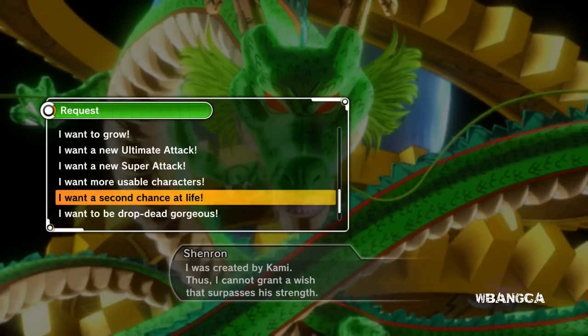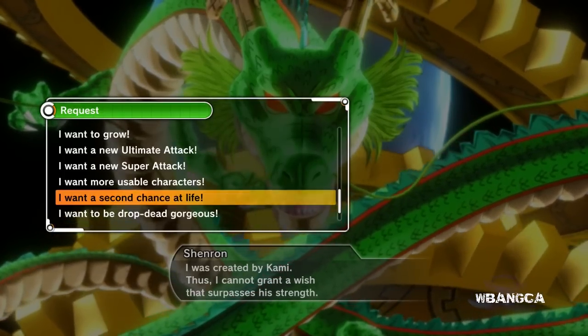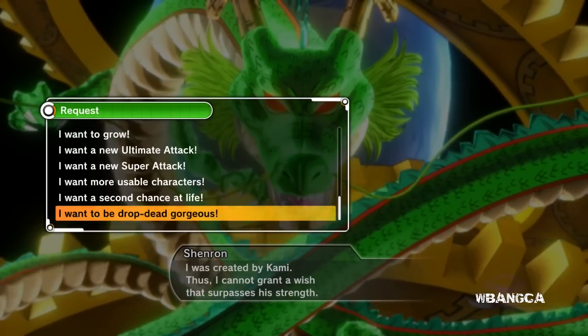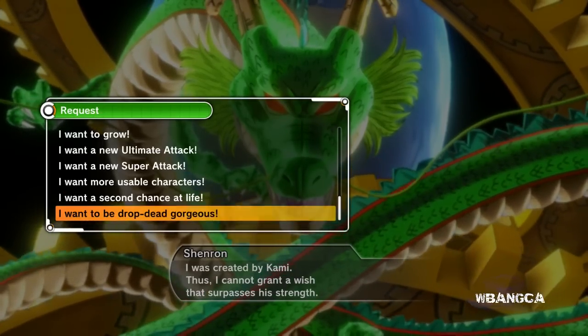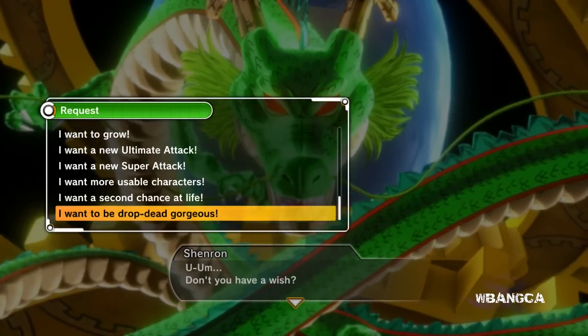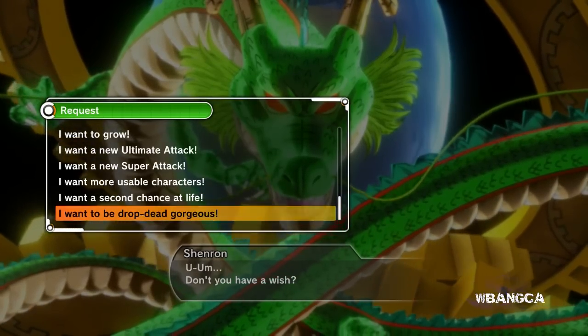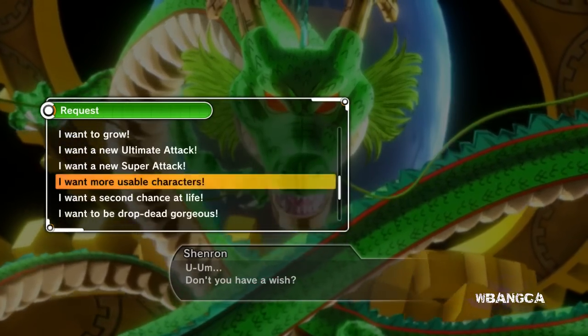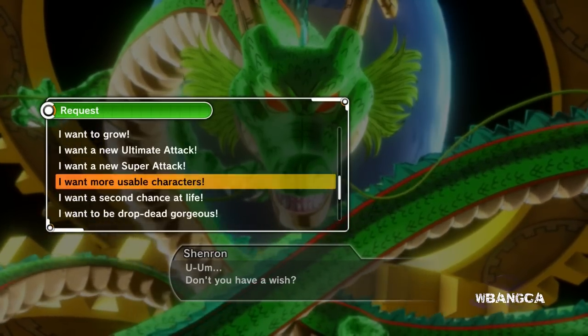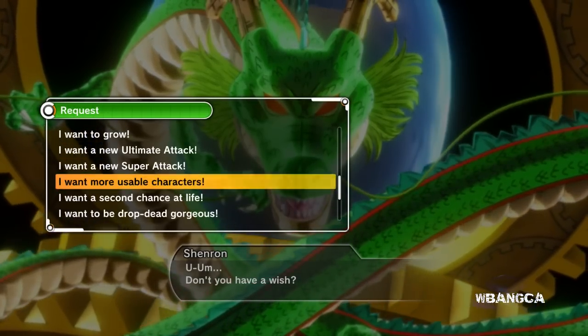The wish that allows you to reassign every skill point you earned on your character is there too. And another one is just if you want to change the look of your character. But I want 'more usable characters' — I'm really itching for this one. It's something pretty, I like it.